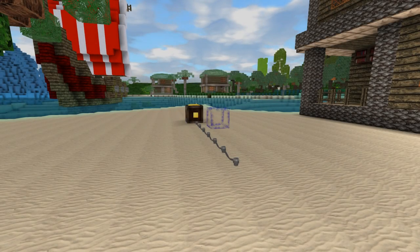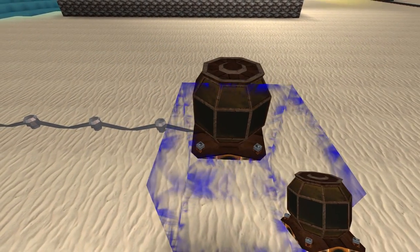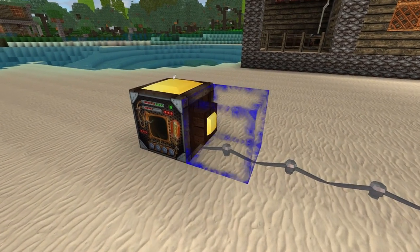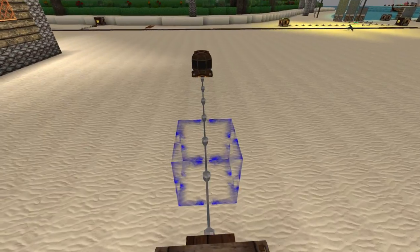So now we need to complete this current. Let's start with the most basic new item coming in this update: the electric torch. Let's place this at the end of the current and make sure the wires run a full connection to the light. After that, press the button and it should light up. Now that was pretty simple.